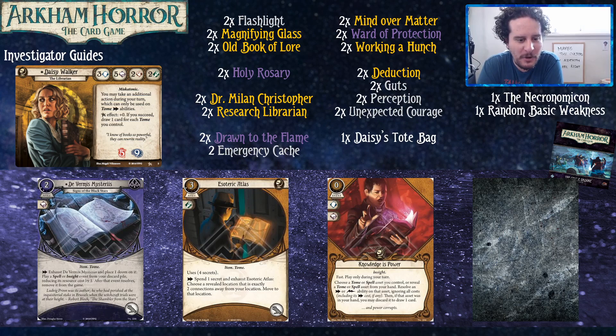Dévernis Mysterious — look at how many books there are, and a card that makes books better! This is the Daisy Walker cycle — this is the book package, that's your dream. None of us have really played with it except Brynn, who says it's really good. You get to play your spells and insights from your discard pile for the low cost of adding doom to the game board. You can dumpster your Necronomicon or whatever, use Research Librarian to find it and get rid of that weakness. There's also a spell in Dunwich that removes all doom from something you control — Moonlight Ritual. Getting to play Drawn to the Flame twice with only one copy, or Working a Hunch again, is pretty solid.